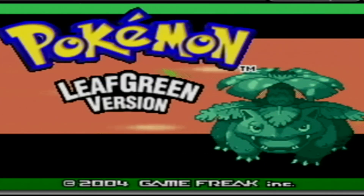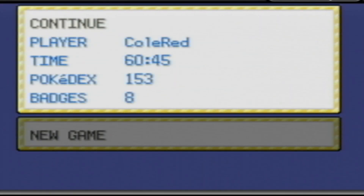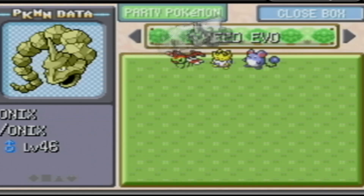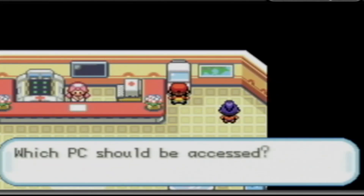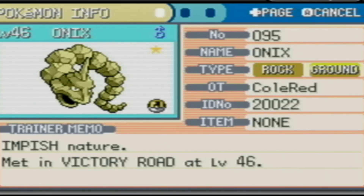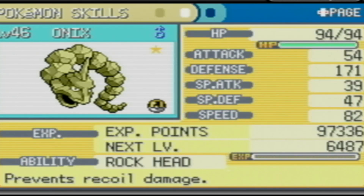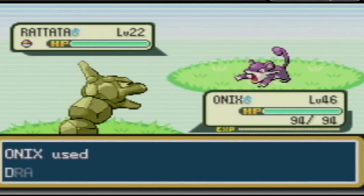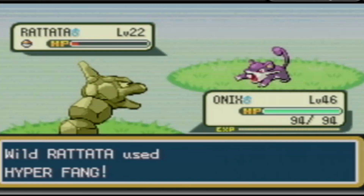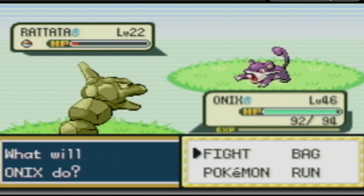Pokemon Leaf Green is one of my favorite games of all time — Generation 3 is where I've spent the most time playing Pokemon. We're getting out our Onix, checking its summary, and putting it in a battle just to see the animation. I like to look at all the animations in each game because each one presents them differently. We're fighting a Ratata here — using Dragon Breath to knock it out. Hyper Fang hits for nothing, and that's Onix in Generation 3.